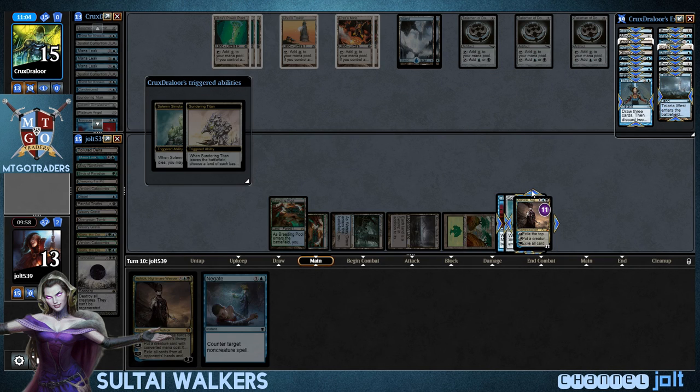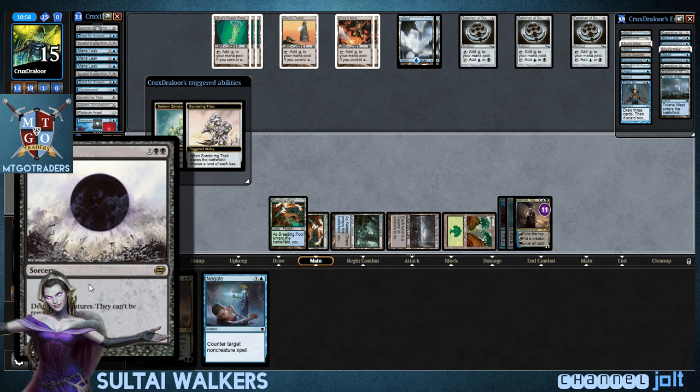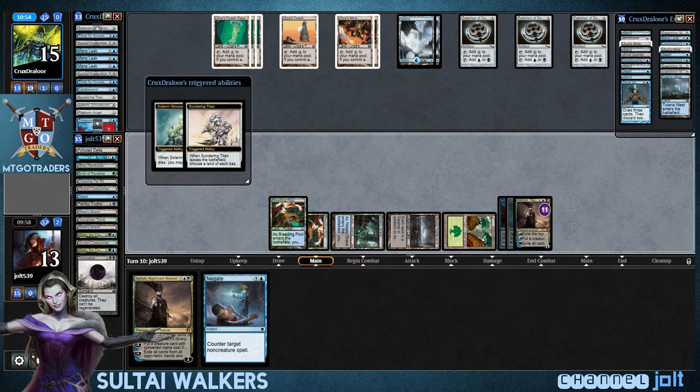And then we still have the Ashiok to plus. And right now we're just going to try and mill him out to where he doesn't get into another card. Beautiful. Thank you, Damnation — so nice of you to show up finally. Turn 10. I'll take that.